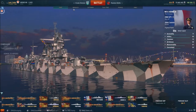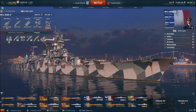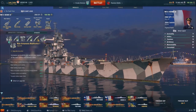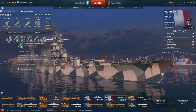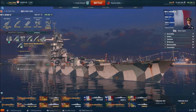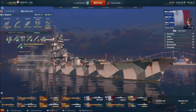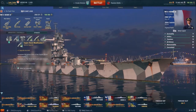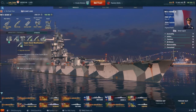Going back to port to look at the modules and upgrades. I went with Main Armaments Mod 1, pretty standard. I'm running the special speed boost upgrade which gives 50% additional action time — normally 3 minutes, this adds a minute and a half, putting you at a four-and-a-half-minute speed boost, which is very nice.